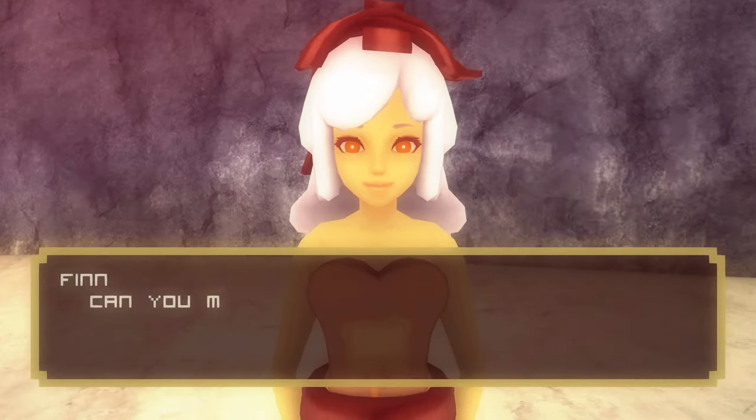He says, 'Sorry, as long as my alternate self is saying no I can't say yes.' But then he gives you a hint: 'Try talking to her a lot, you might be able to use it.' Did the developer actually have that in the game after all? Time to go back and gender bend one more time as Finn and then get BMO to hack.